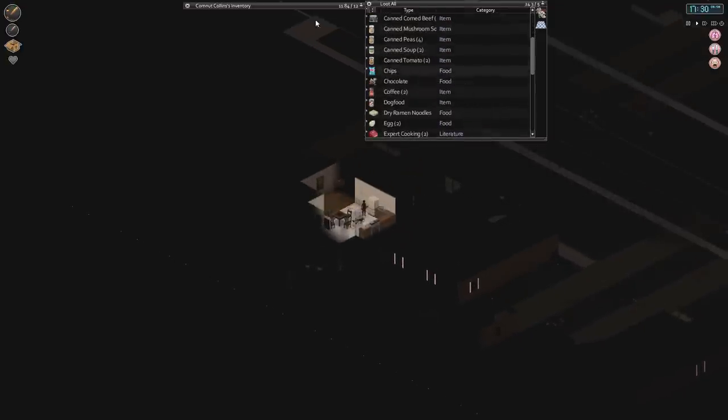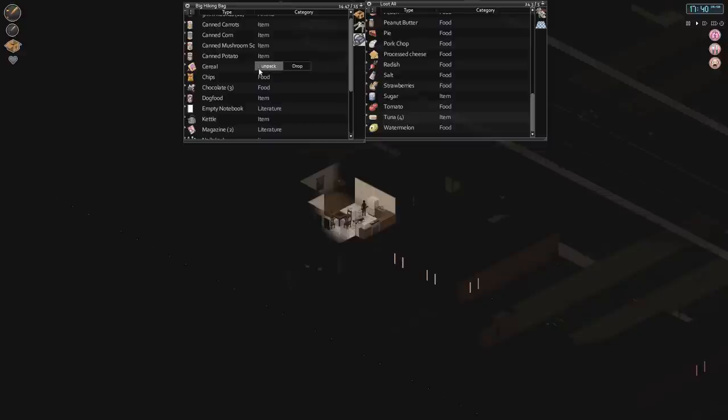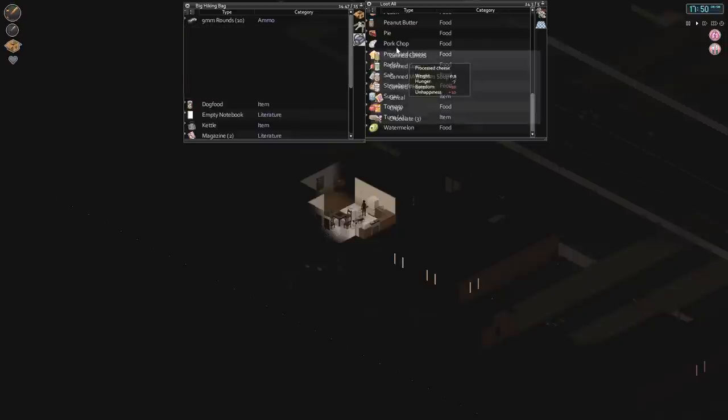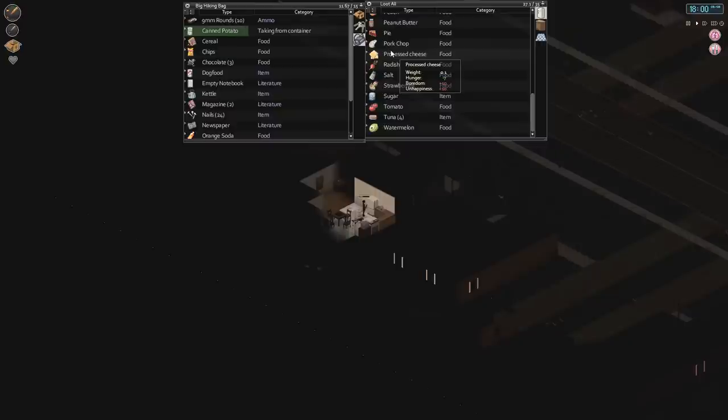Right now the power just went out in one of the previous episodes, so unfortunately we're left with the fact that we have a lot of wasted food. We have a lot of stuff that's no longer usable. We're still more or less stocked up in a way where we can last for a while, but things just got a little bit more dire.